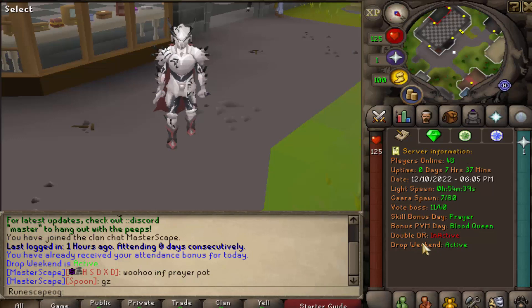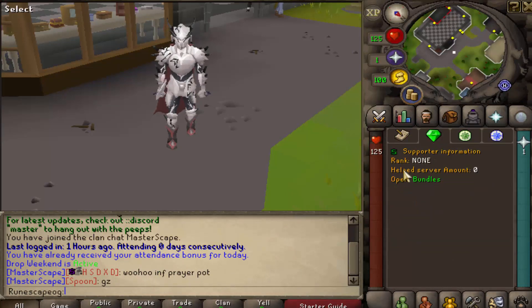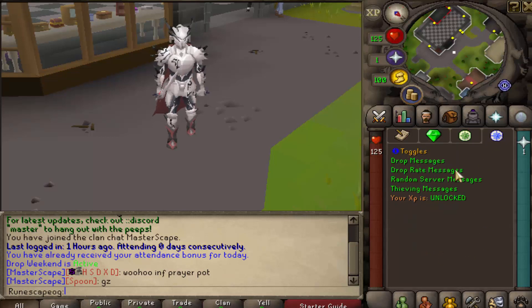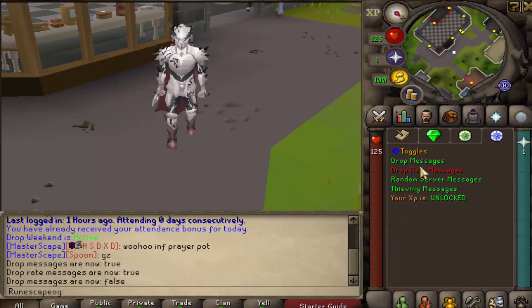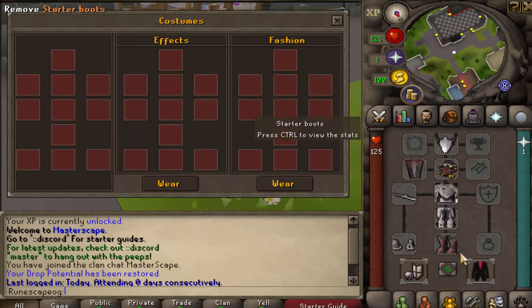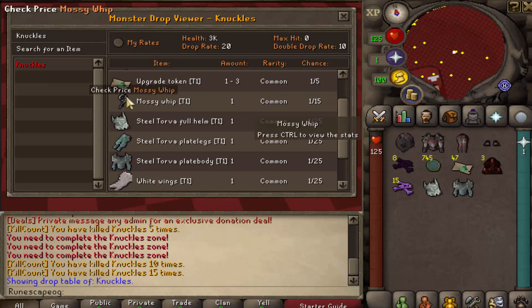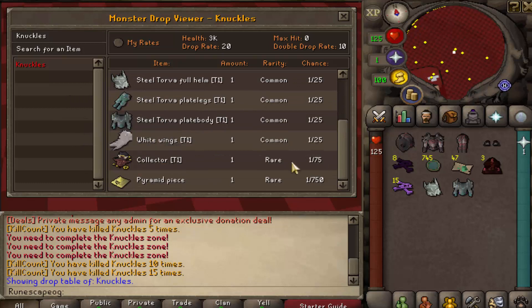I want to show you guys their quest panel. Starting with the main tab: the first is server information, the second green gem is your supporter/donate and rank information, then your player information including all your points, and the blue one is your toggle — for drop messages, theming messages, random server messages, and locking or unlocking your HP. There's also a costume tab where you can wear different items for fashion without impacting your stats, so you can look great while keeping high combat stats.